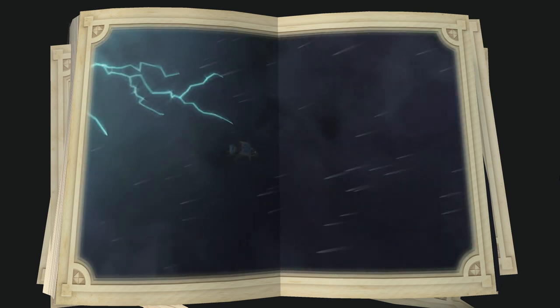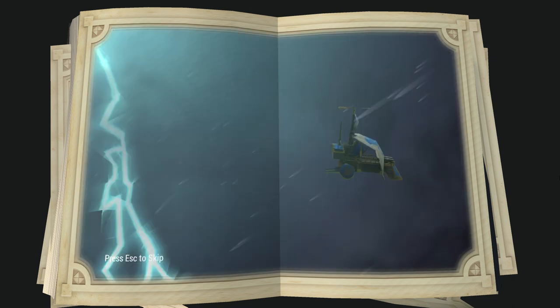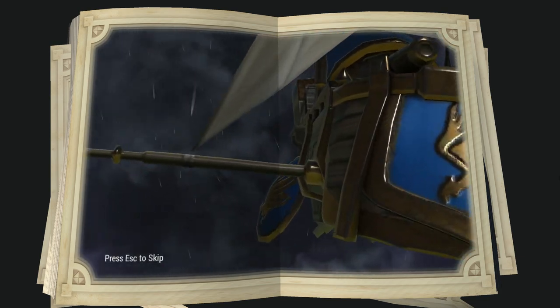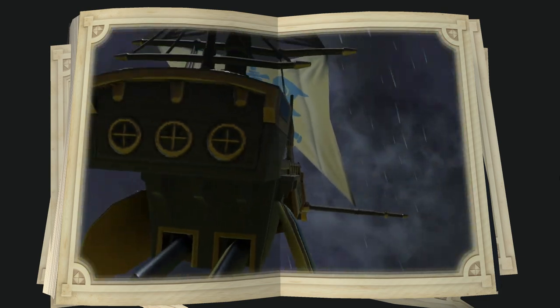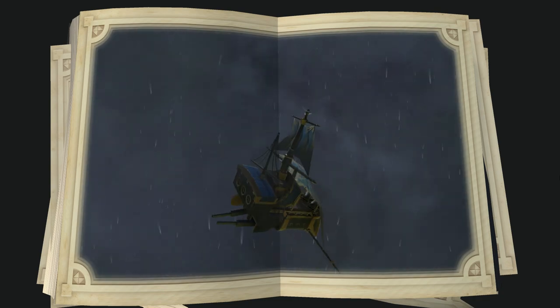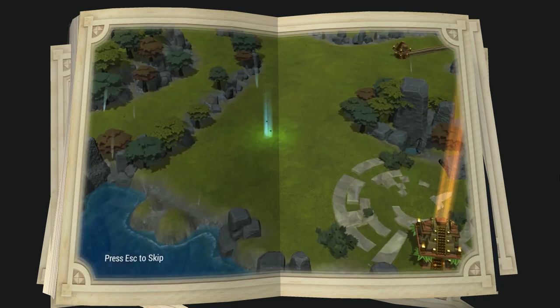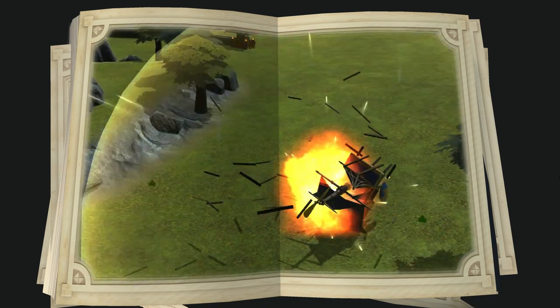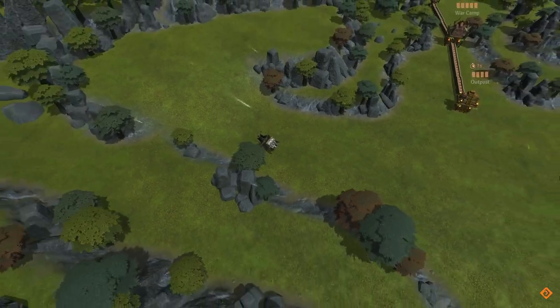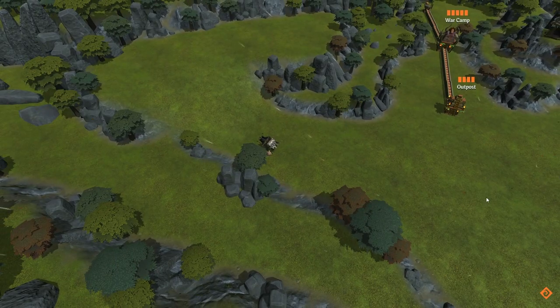So here we have a cutscene. Press Escape to skip — I don't want to skip. I want to know the story behind this game. So we are flying through a storm, got hit by lightning, and then we crashed. And that's it. I think we crashed in a pretty bad spot.